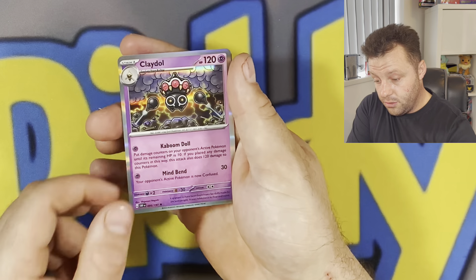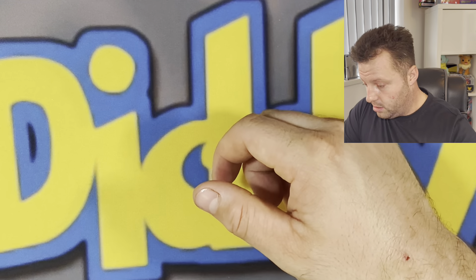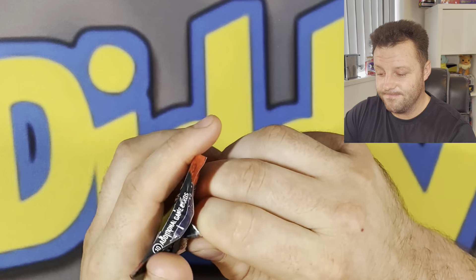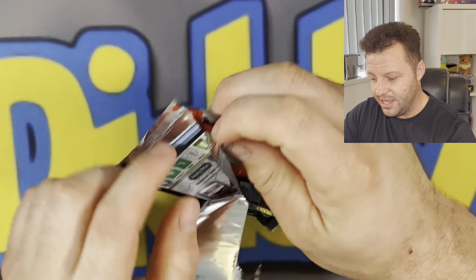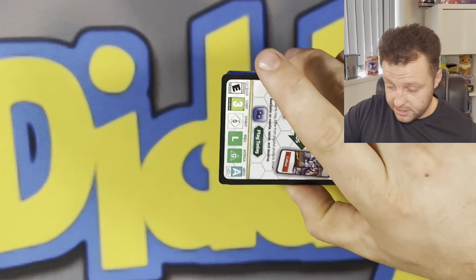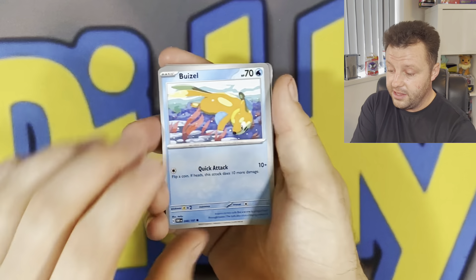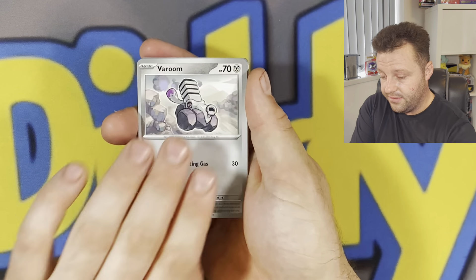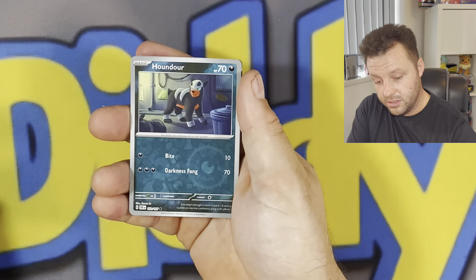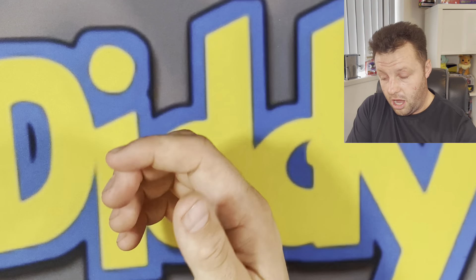We do get a lovely Claydol hit there — I actually quite like this artwork on the Claydol. Two packs in and not really had a hit yet, just two holographics, but that is bog standard in Scarlet and Violet sets now — hence why the price has gone up. Sometimes it throws you off with Scarlet and Violet because of the silver borders. There's a nice Clefairy and we do get a Scorbunny holler.